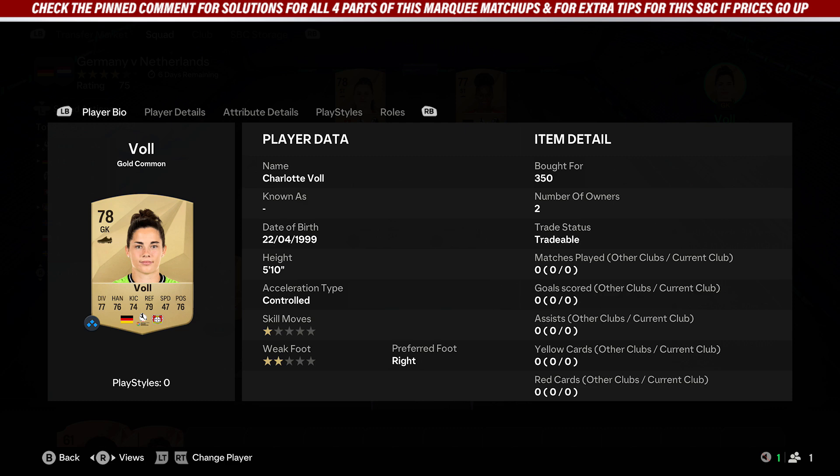You don't need to copy these exact cards, but if you want to, you can. It's probably best just to search up the Women's Bundesliga and pick up nine gold cards that fit in the team — just make sure two of the cards are from Germany.